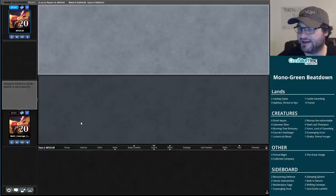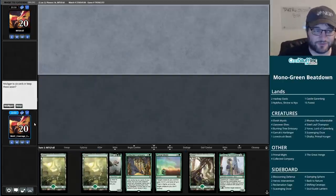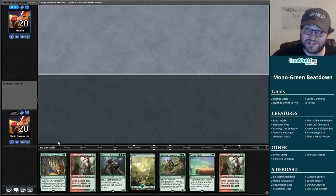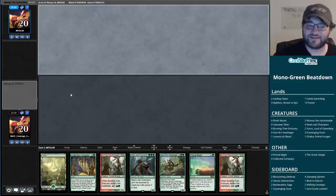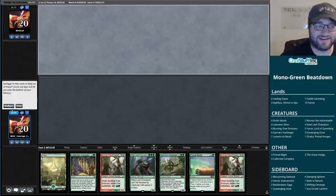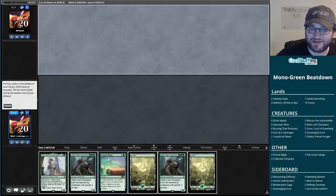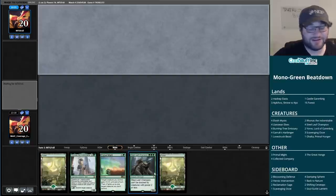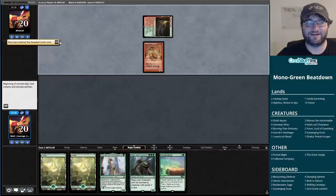Hopefully game two will go more smoothly with the mulligans, but the same outcome. We won't have a smoother draw because this hand has to go, and unfortunately so does this one. Let's head down to five. I'm only running twenty-one lands but with eight mana dorks, it's not the same as twenty-eight, but it's not far off from running twenty-three or twenty-four. I still don't have a mana dork opener, but I have to keep this one. I'll ship a Steel Leaf Champion and a Ronas and attempt to play Steel Leaf Champion on turn three with a Primal Might to handle their board.